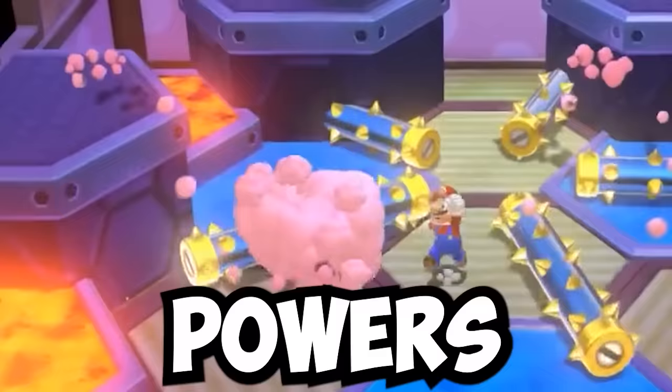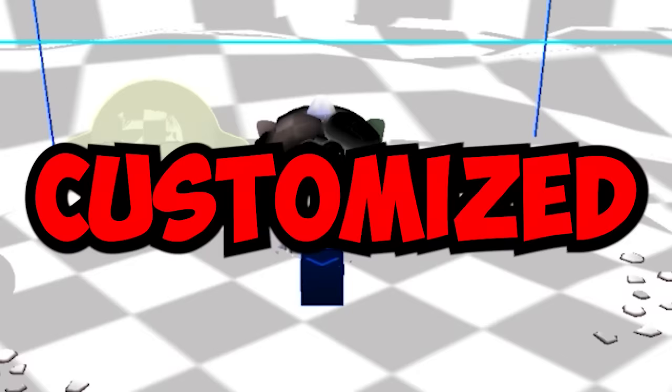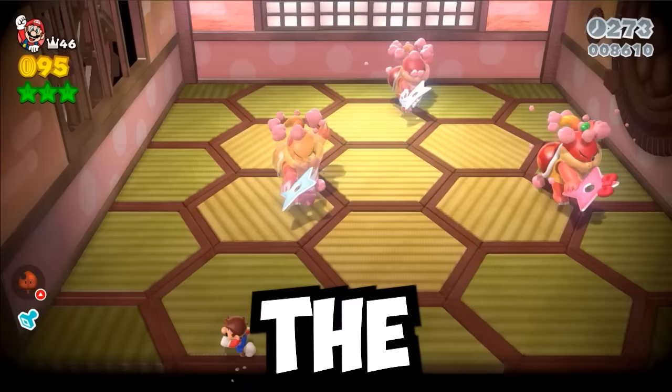This boss uses the powers of the elements, and this fight uses giant laser discs. Today, we're making customized boss fights in Mario 3D World because the original fights are a snooze fest.